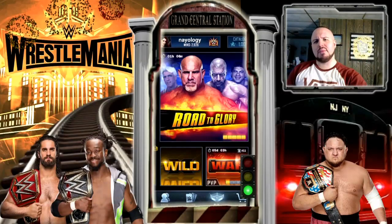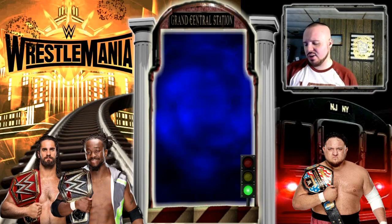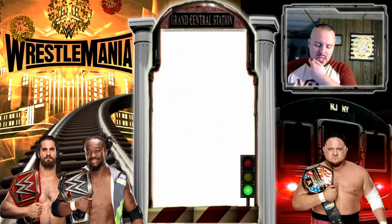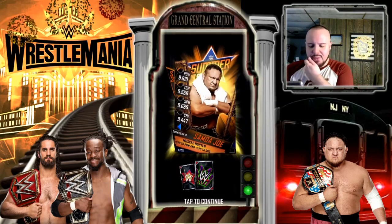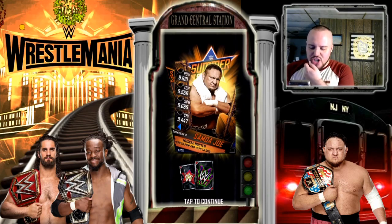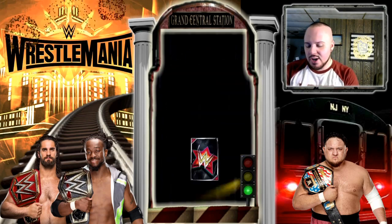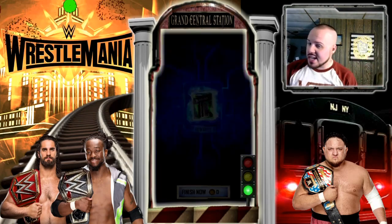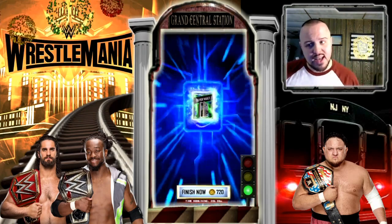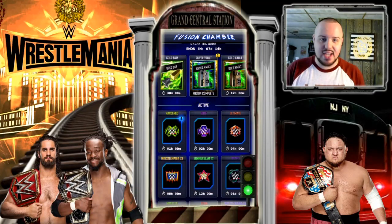Now I'm on my girlfriend's account. Let's open her first silver vault pack — she gets crap too. It's a SummerSlam 17 Samoa Joe, a Monster Speed, and for the next SummerSlam 17 card it's Kurt Hawkins. Starting her next pack, and once it's done we'll open it. Hopefully she gets something good this time since neither of us got anything good from our silver vault packs.